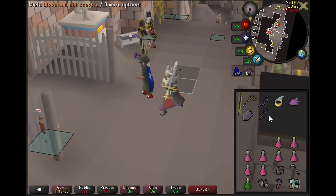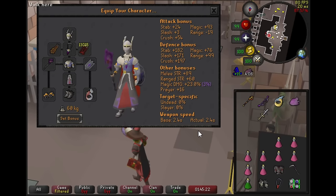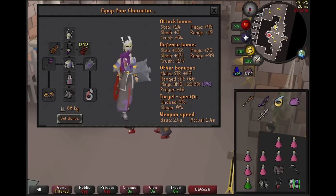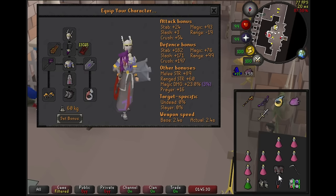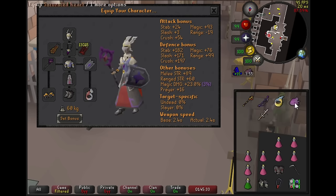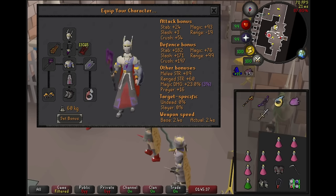As for how to adapt your gear, you can upgrade or downgrade based off of this however you like. But the bottom line: your theme should be a Mage setup, but with some melee gear on where you don't sacrifice too much magic DPS, a melee switch that you use for the end, and your Heart, your SGS, and your Venator Bow. That'll get the job done.